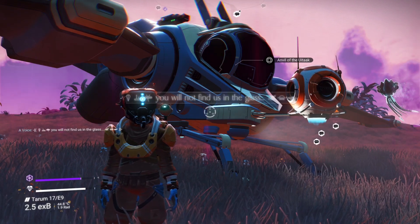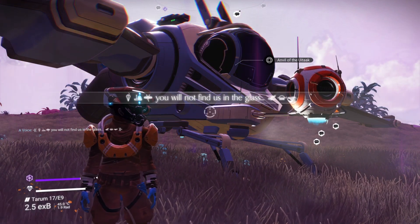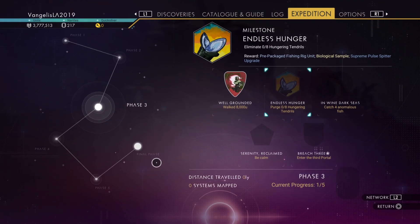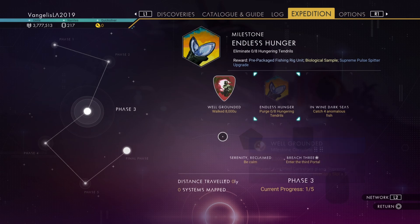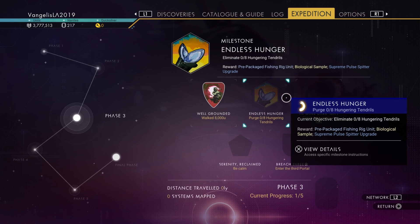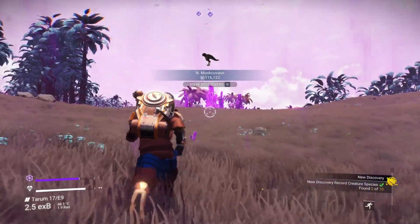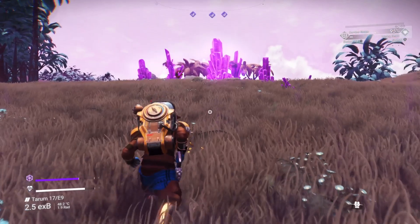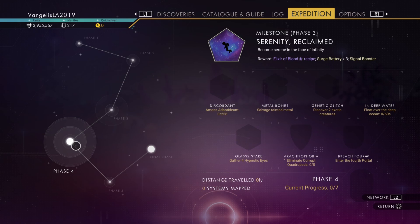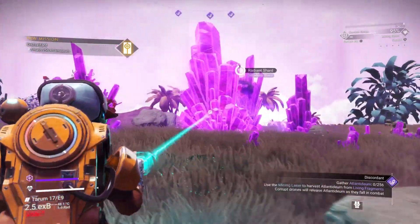What's going on everyone, this is Vangelis 2019, back in No Man's Sky. We will not find us in the glass and I'm back in the Cursed Expedition. This is the start of phase three. I've already walked 8,000 units. The next step — I've been kind of avoiding this a little bit because I think I'm still a bit underpowered — but yes, purge the Hungering Tendrils. The Atlantidium — I forgot about that. Let's have a look. 256 Atlantidium. Let's just highlight that and have a crack.